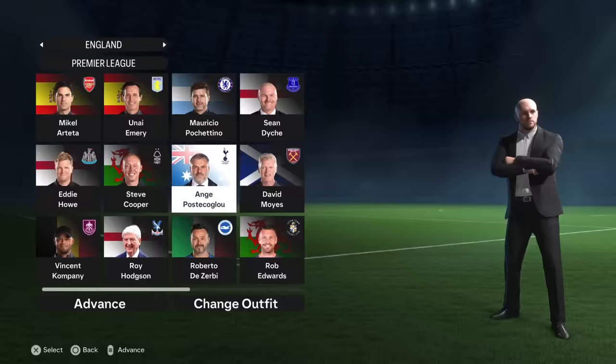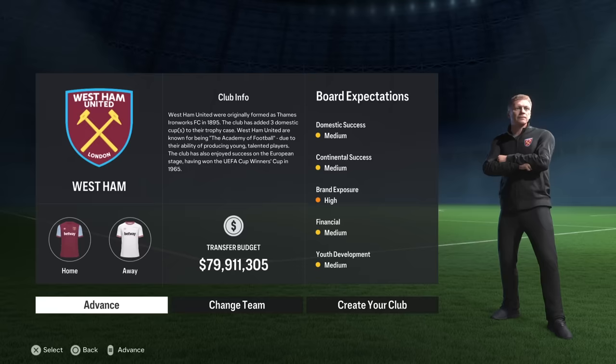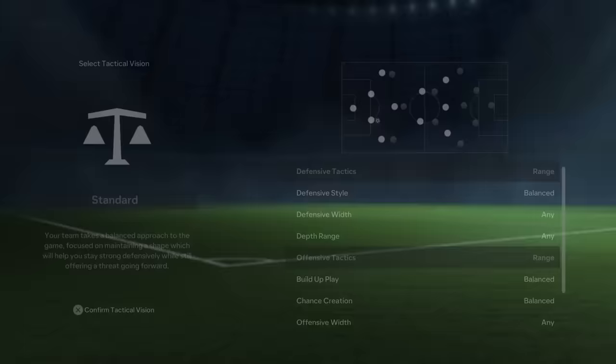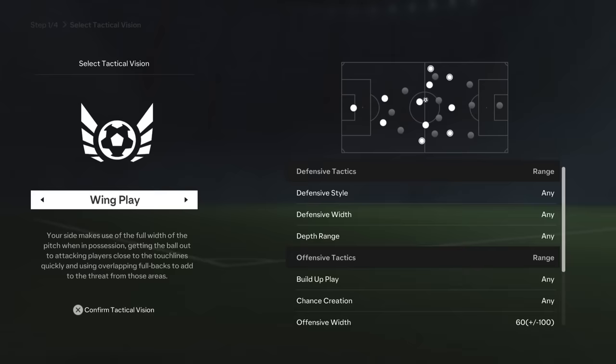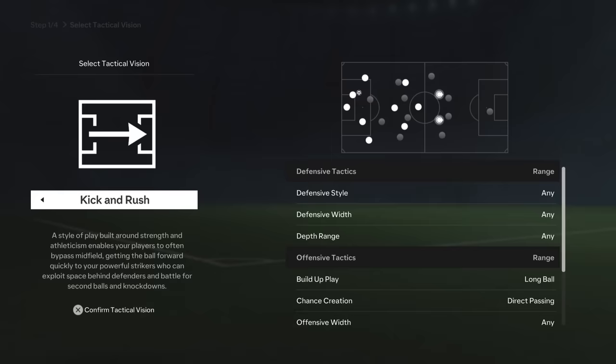Manager mode is a little more interesting in FC 24, mostly due to the seven tactical identities that your coach can apply to their club. Tactical vision is what playstyles are for an individual, just applied to a whole team instead. Pick the more defensive-minded 'park the bus' option for a great defense, or use tiki-taka to control the middle of the field. Even then, there isn't much that has changed in this career mode either, as single player once again feels like an afterthought, cowering in the long shadow cast by Ultimate Team.